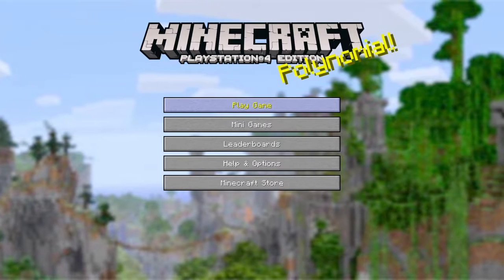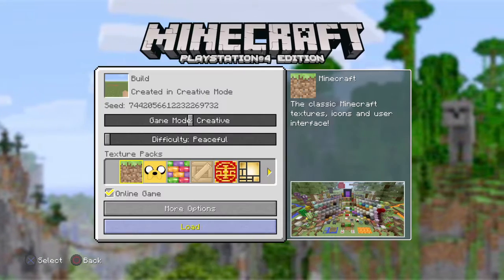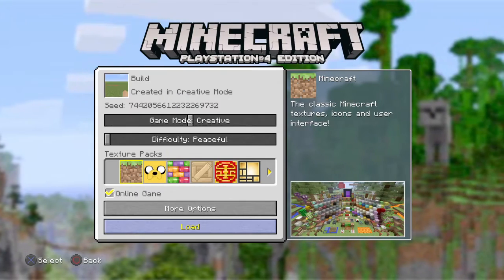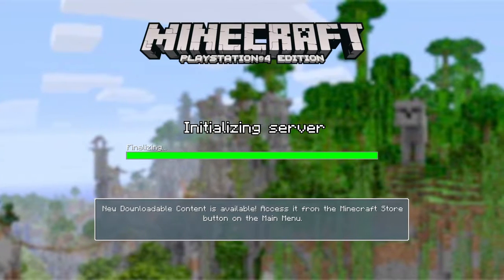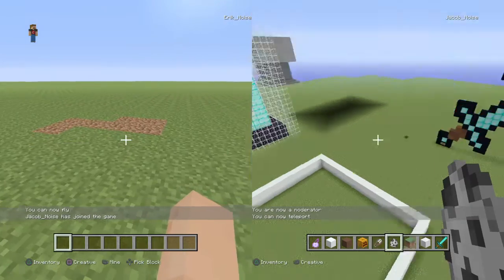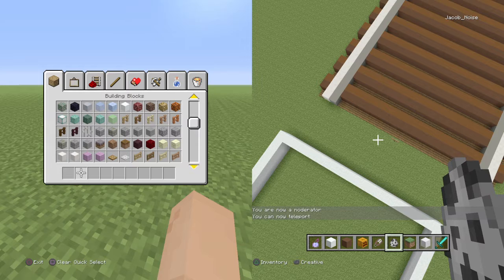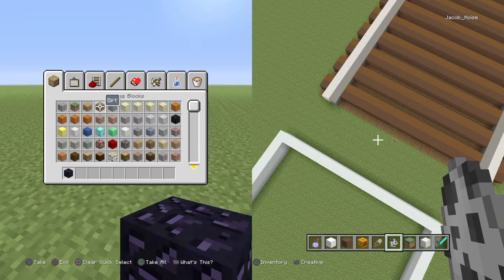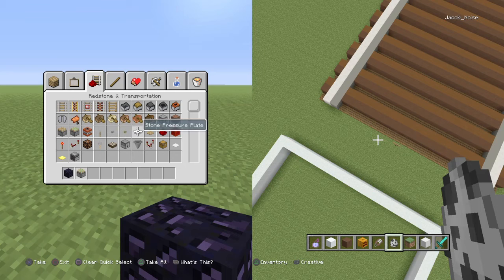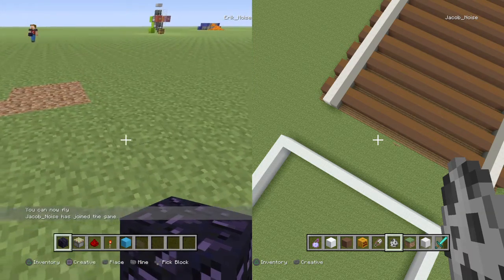I haven't made piston doors yet, so now I'm gonna go build. This is the area I was gonna build it. I just need sticky pistons, a redstone torch, and I'm gonna get blue clay.